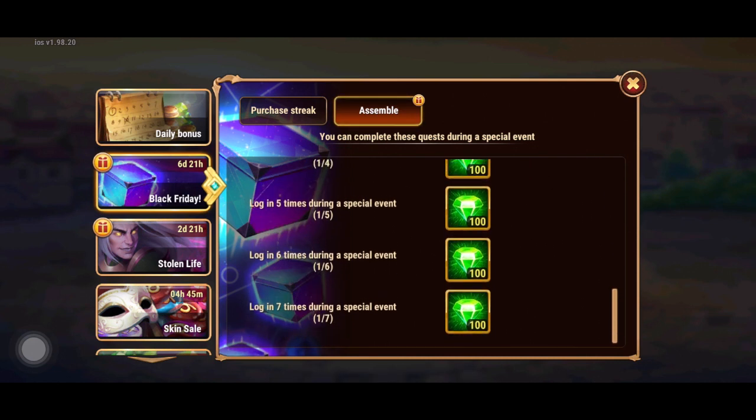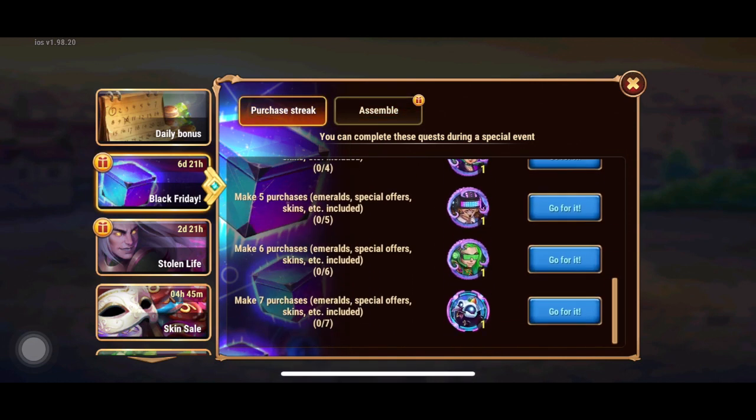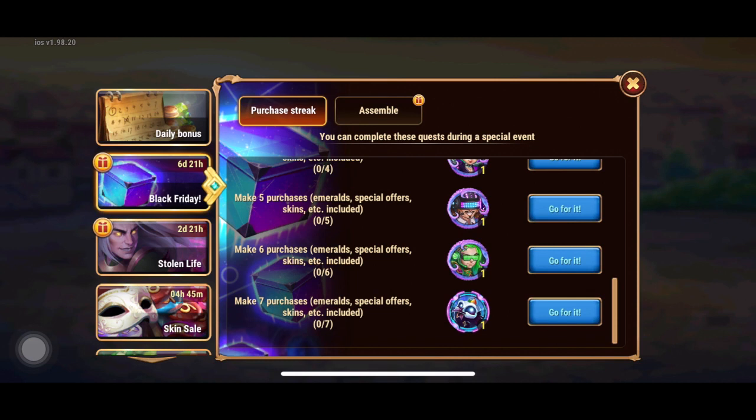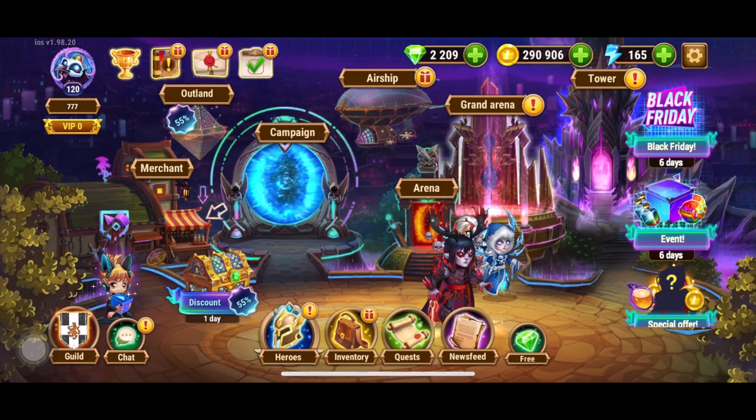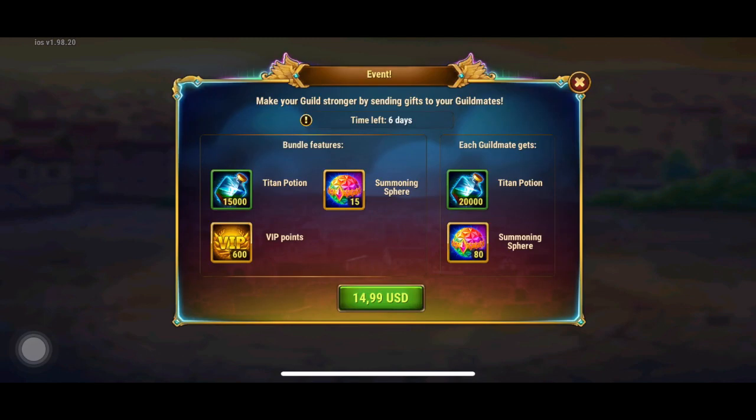First, we have the Black Friday event. The really cool thing here is for the daily login assemble we get 100 emeralds daily, which is pretty sweet especially if you're free to play. Then we have the purchase streak — this won't apply for free to play, but if you make seven purchases you get various avatars, and the very last one looks like a very different type of frame.